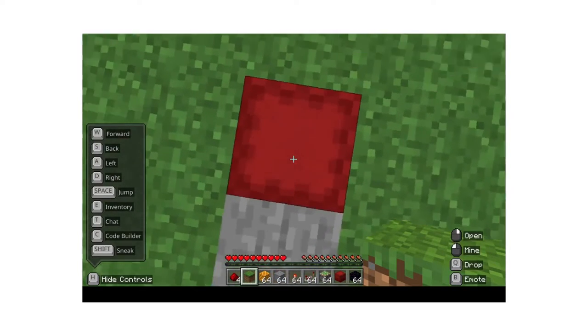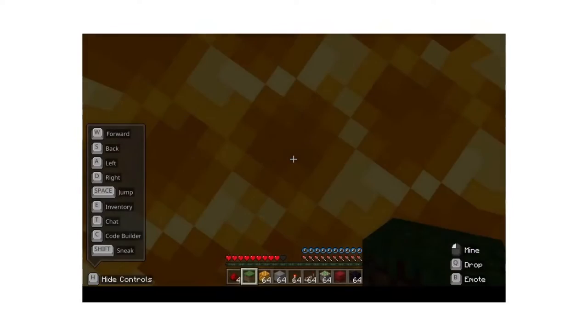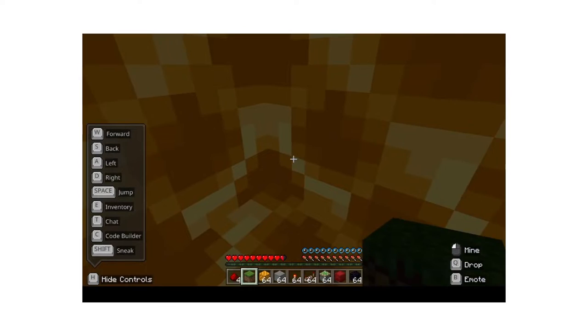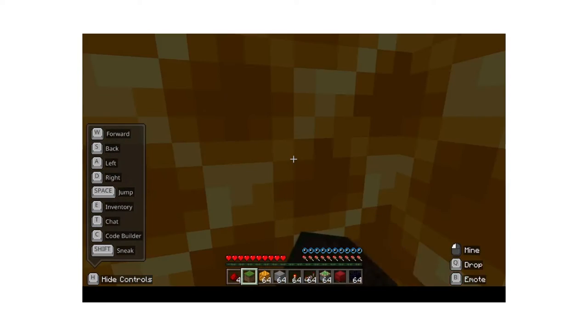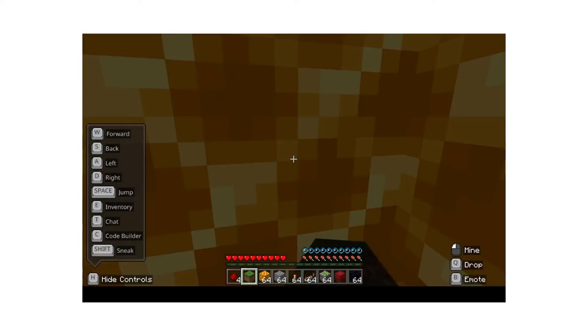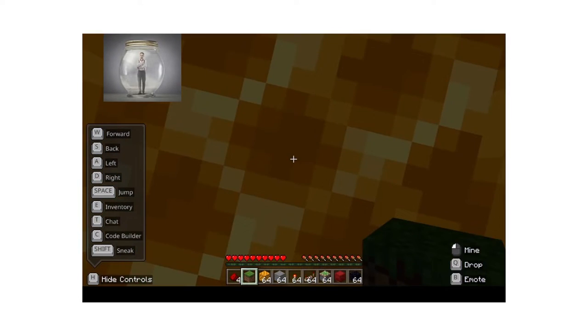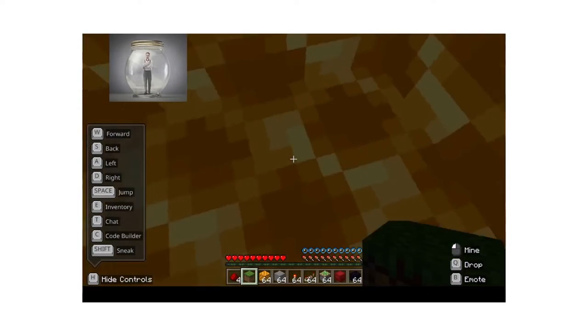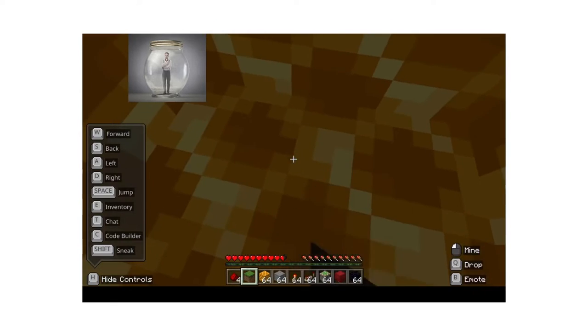Now I'm in survival mode — you can see my hearts. I'll act like an intruder: 'Oh, this is a nice space,' I'll open it and go down. Now I'm in the trap. See, it kind of suffocates you a little bit, and when I try to break this block I just keep getting moved, so I can't break it. If I try to jump out, I can't — I'm trapped until I do slash kill or someone helps me.